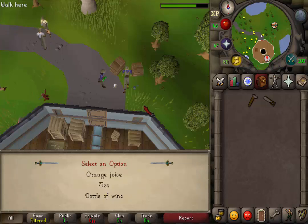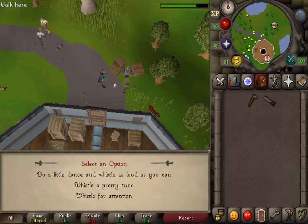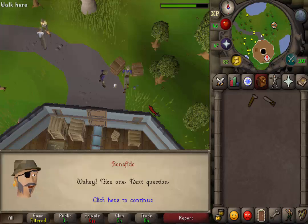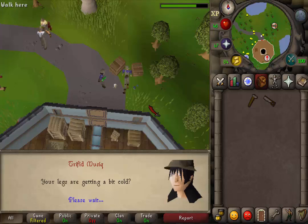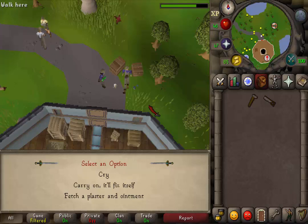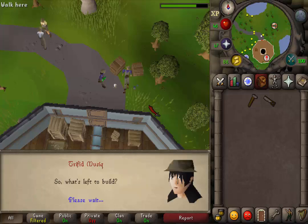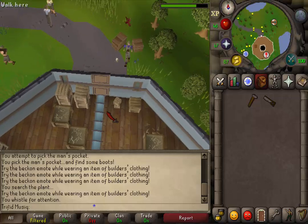First select the second option T. Then select the third option: whistle for attention. Then select the first option: when your legs are getting cold. And then the last question is the second option: carry on and fix it yourself. Next you are allowed to enter the tower, so let's do that.